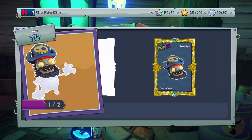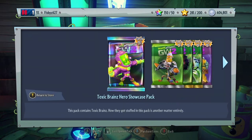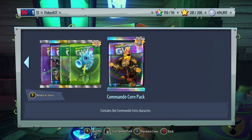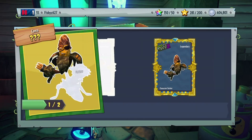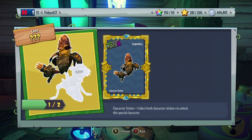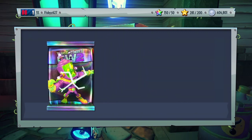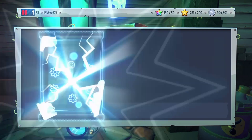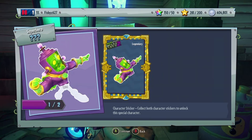Scallywag Imp — oh, it's only two character sticker things. I guess legendaries are only two sticker things. And then let's open up the Commando Cord — boom, it's also two things. Let's open up Toxic Brains — that's also two little things, that's cool.